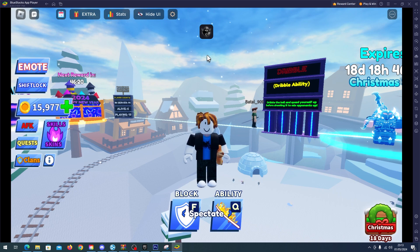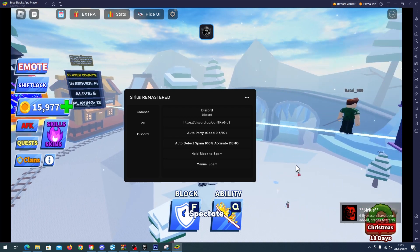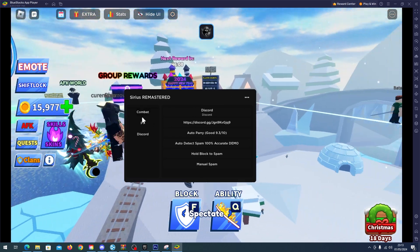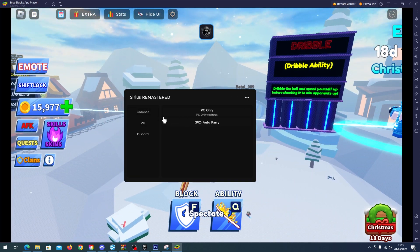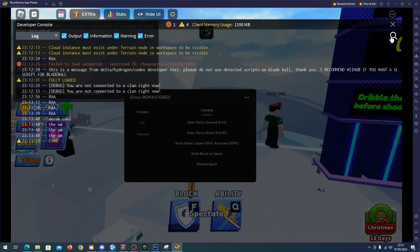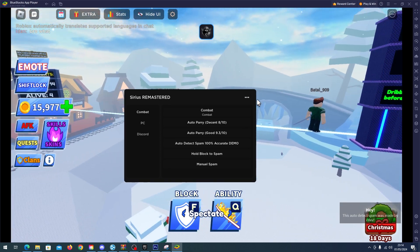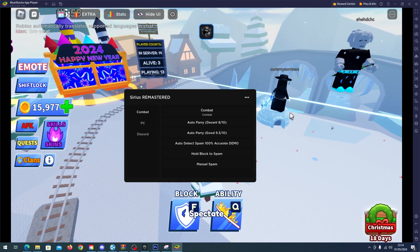Go to your Roblox emulator, open your executor, and paste the script. Here you have the script and as you can see we have combat features and PC features. I will enable auto parry — there you go — and now auto detect spam. This feature is really useful, you will see it now.